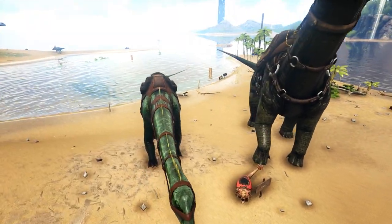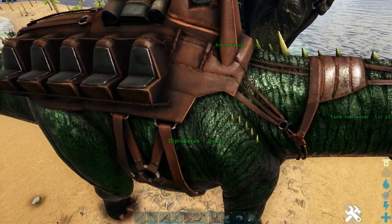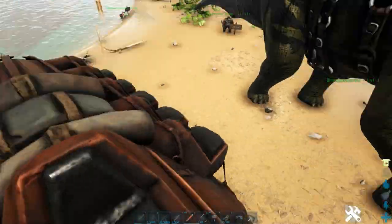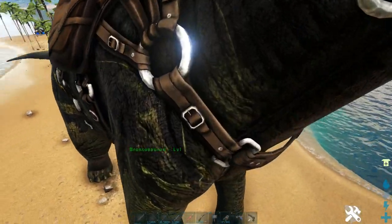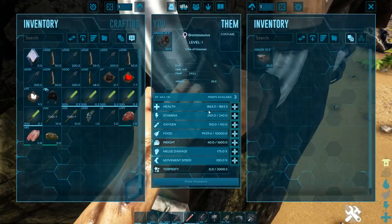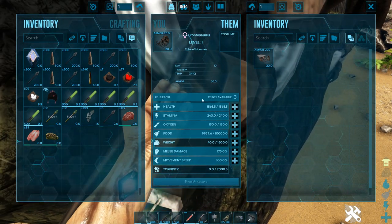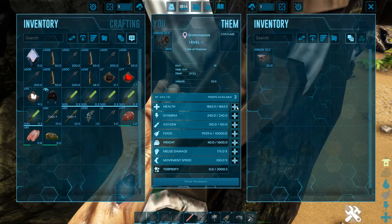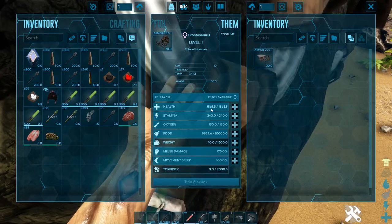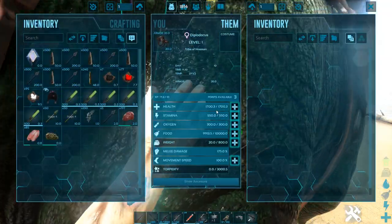The first test we have is the tank test — how much health they have. The Diplo starts with 1,700 health at level 1 for the tamed stats. The Bronto has 1,863 health. But when you pump the health, the Bronto only gets 2.5% of his max health, and the Diplo gets plus 5.4% health.